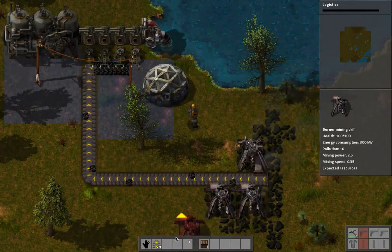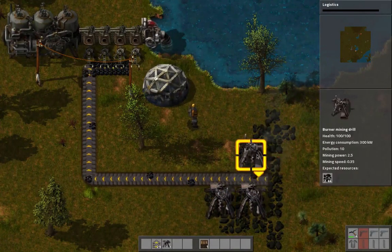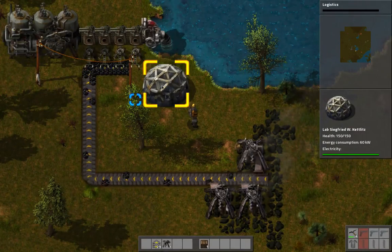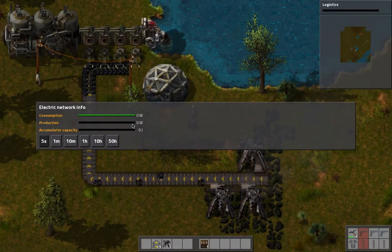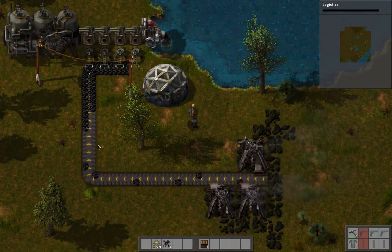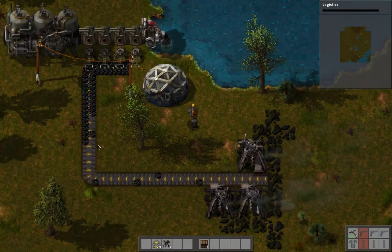Now these machines, instead of all working on each other, they're going to eventually fizzle out again. It's going to be important to keep restocking them. But since we're not really using any electricity right now, that's why these aren't taking anything - our consumption is at zero, which means our production is also at zero. This has consumed only 0.9 watts and produced the same amount in return.